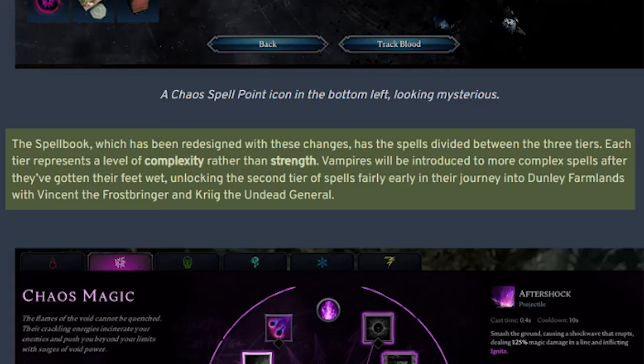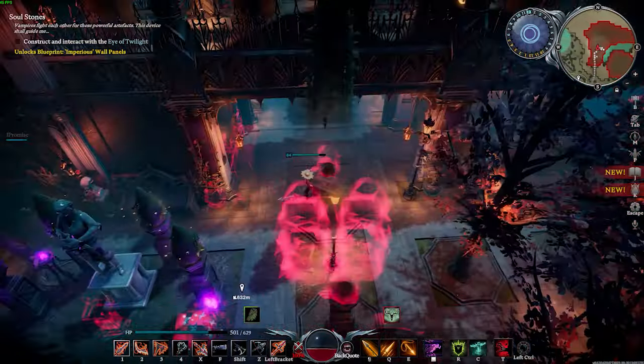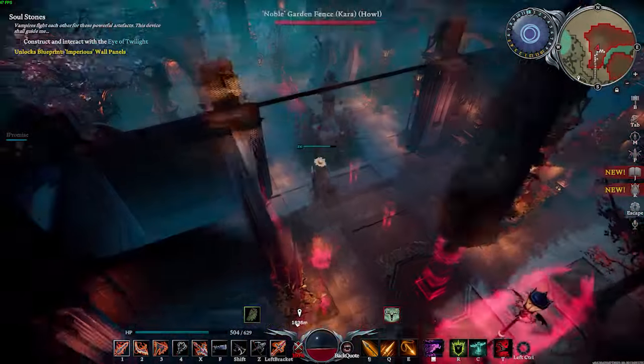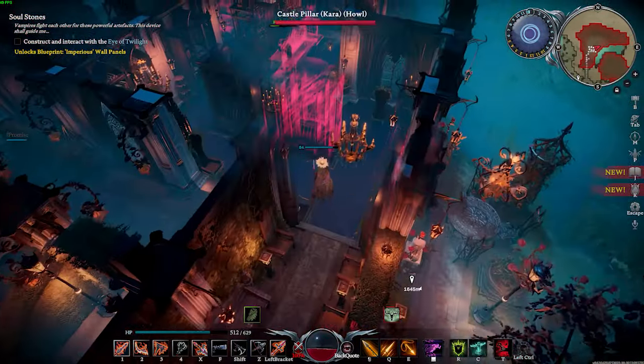The spellbook, which has been redesigned with these changes, has spells divided between three tiers. Each tier represents a level of complexity rather than strength. Vampires will be introduced to more complex spells after they've gotten their feet wet, unlocking the second tier spells fairly early in their journey into Dunley Farmlands with Vincent the Frostbringer and Craig the Undead General. In the current game heading into act 2, you only had access to Merciless Charge for an ultimate, but with the new changes you'll have access to 2 out of 4 potential ultimates.